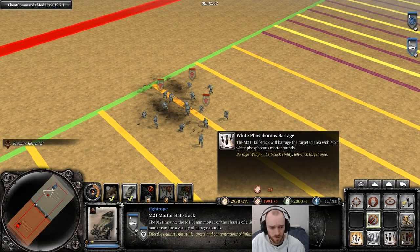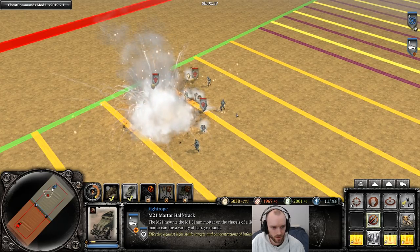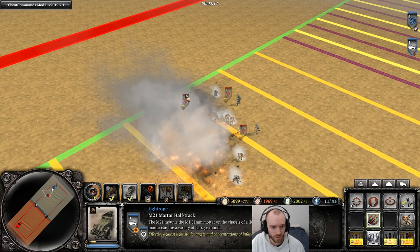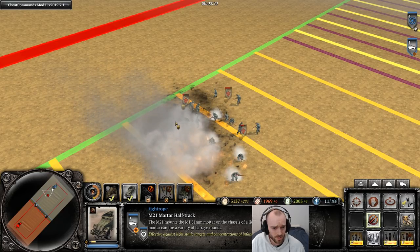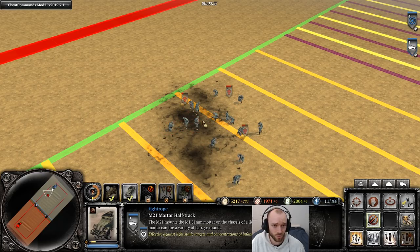Testing the White Phosphorus barrage damage over time change — hitting a cluster of squads with it. Looks like one squad took a direct hit; the others have quite a few models standing, but health is ticking down more slowly than previously as expected. At the end of the barrage the squad is still decently healthy — just a little under quarter health. It looks like it won't send a squad to near zero where they'd die to a stiff breeze; they'll have a little bit of health remaining.